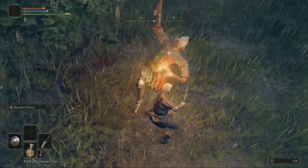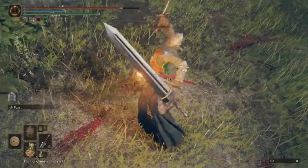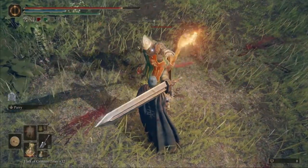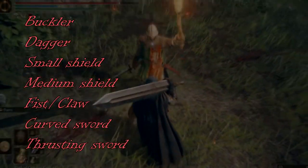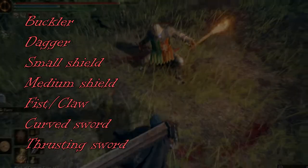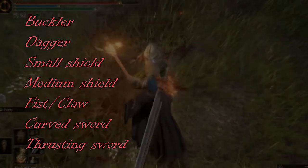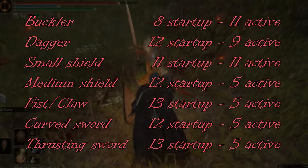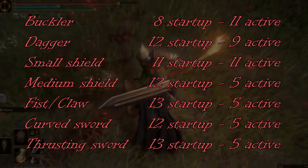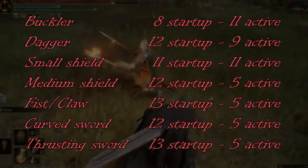With that information out of the way, let's move on to parry tools. Excluding the special Ashes of War that are parry related, there are seven different parrying tools in Elden Ring: the buckler, the dagger, small shield and medium shield, the fist slash claw, the curved sword, and the thrusting sword. With an 8-frame startup and 11 active frames, the buckler is my personal favorite option. My second choices would be the dagger with a 12-frame startup and 9 active frames, and the small shield with 11 startup and 11 active.